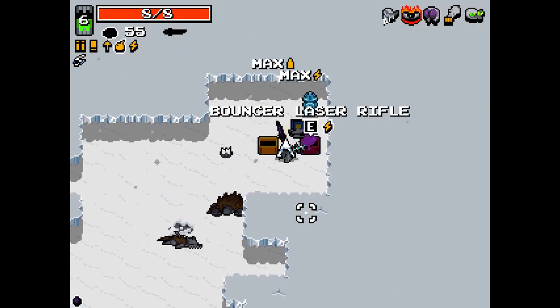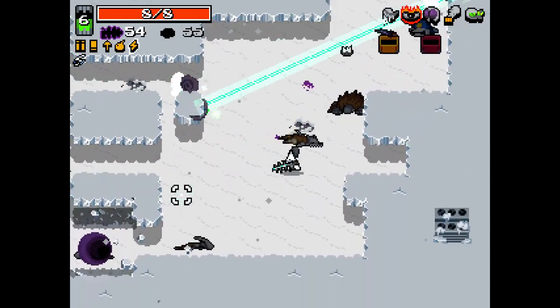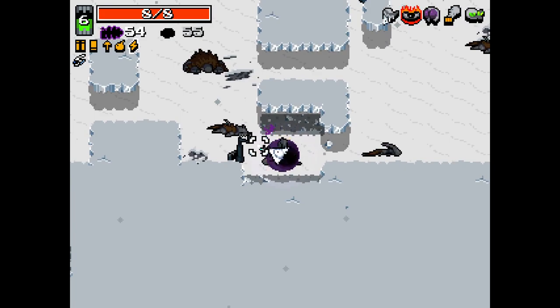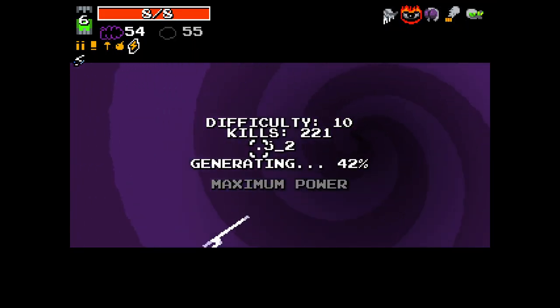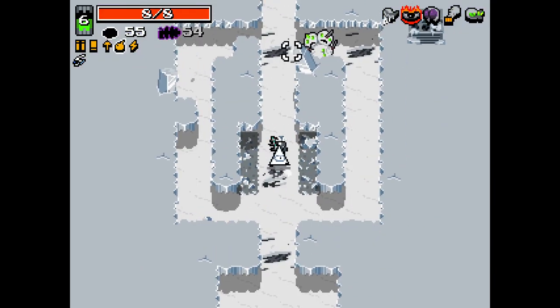The gloves are pretty awesome, I gotta say. Bouncer laser rifle - that is cursed. I'll take it. Whoa, that's cool. It's cursed but I like it. It also came with shock on it, I think. Yeah, they both came with shock on them.